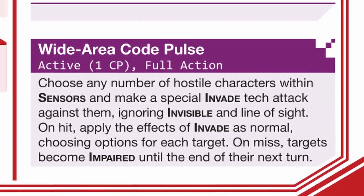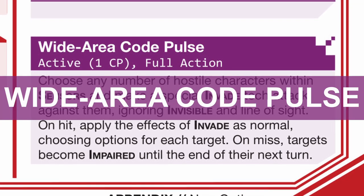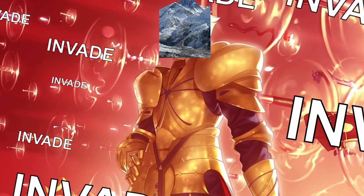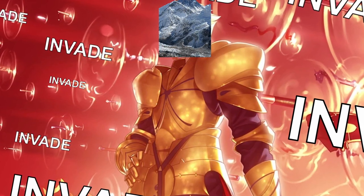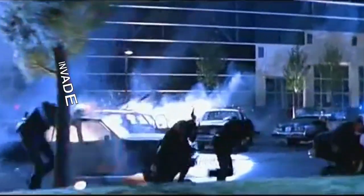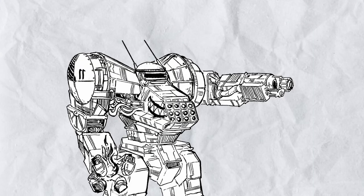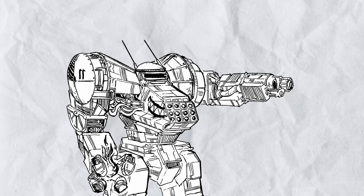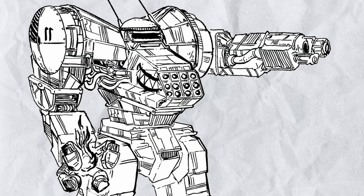As for its core power, Komaluma can activate Wide Area Code Pulse with a full action: choose any number of hostiles within sensor range, ignoring invisibility and line of sight, and perform an invade attack against all of them. On hit, apply the invade effect as normal; on a miss, they still get impaired anyway — because fuck them. With these core effects, even just its core passive makes Komaluma quite devastating with its invade, and adding in the core power, I think even goblin users would be quite jealous of the sheer chaos that will ensue.